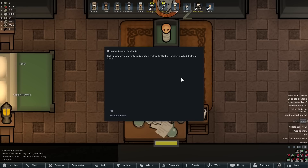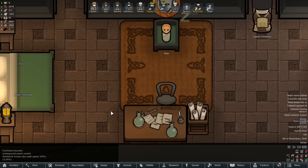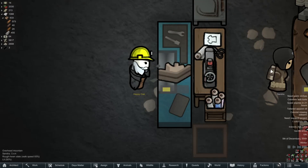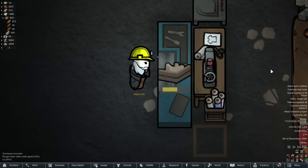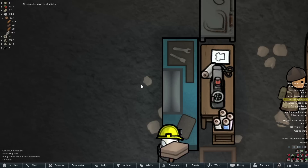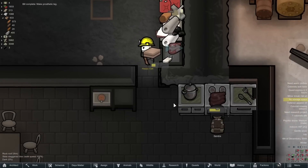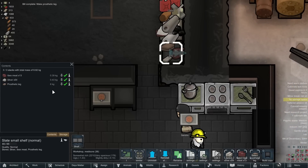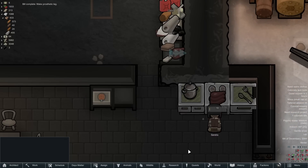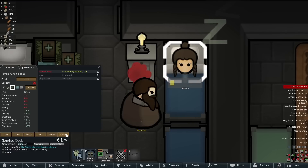One of the most beautiful things about our technology and fancy machinery is that we can actually make prosthetic limbs at the machining table, and it cuts the time — it's a fraction of the time compared to the previous two series where we had to make them at a crafting spot and it took absolutely forever. Happy Oak has finished up our very first prosthetic leg, which we plan on installing on Konar.